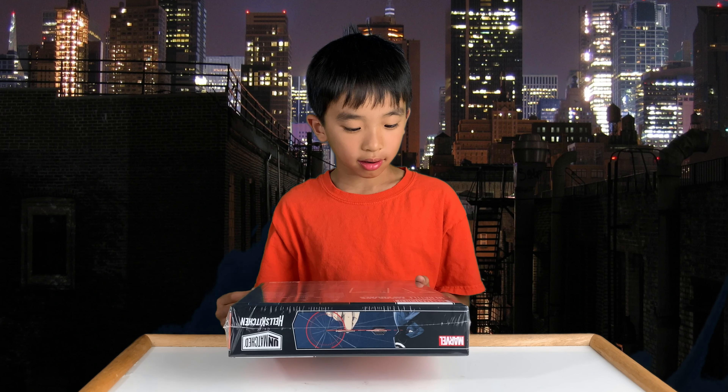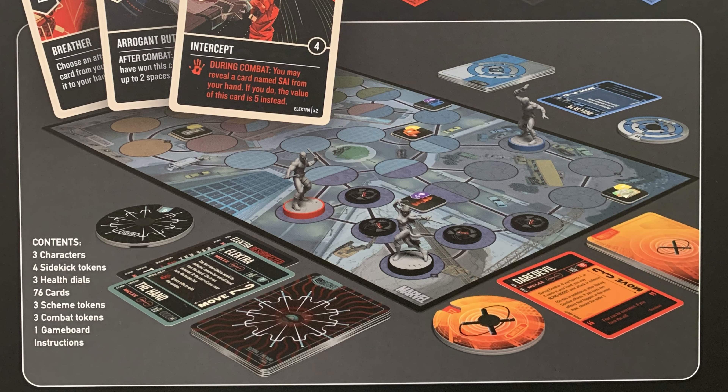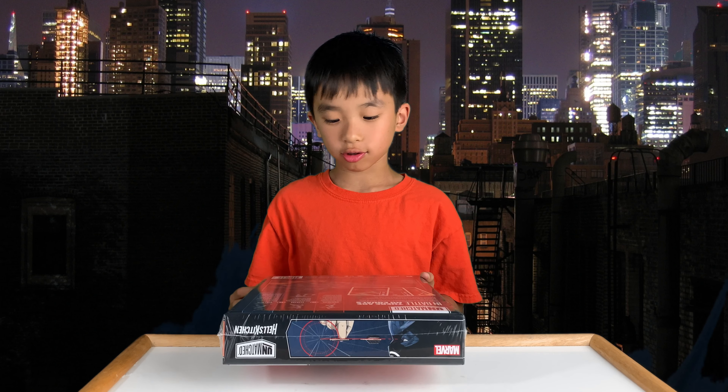These are not the first Marvel sets — the first one was Dead Blue. The contents are 3 characters, 4 sidekick tokens, 3 health dials, 76 cards, 3 scheme tokens, 3 combat tokens, 1 game board, and instructions.